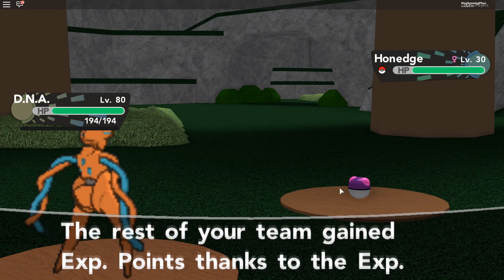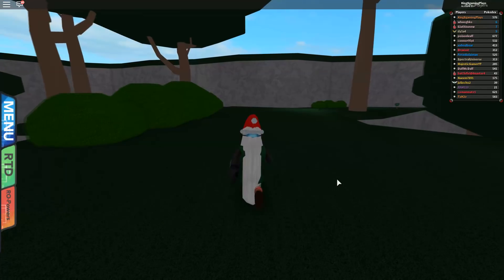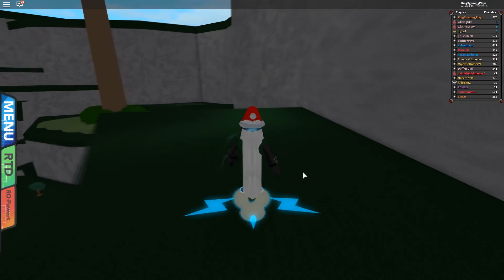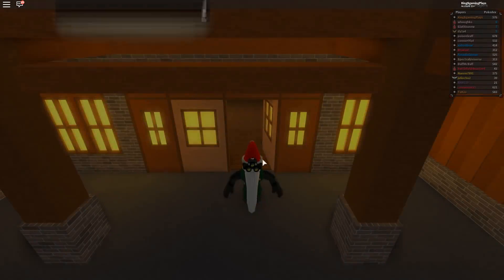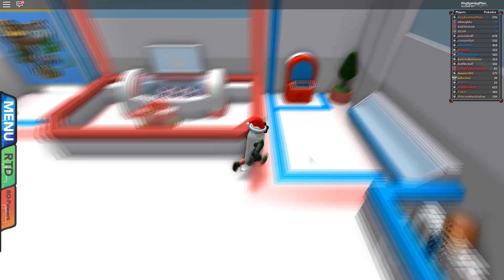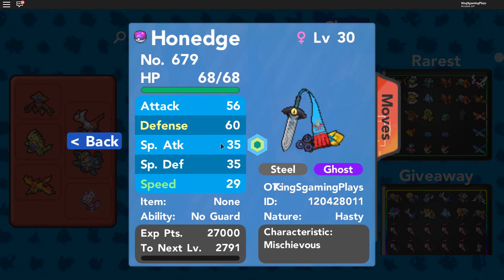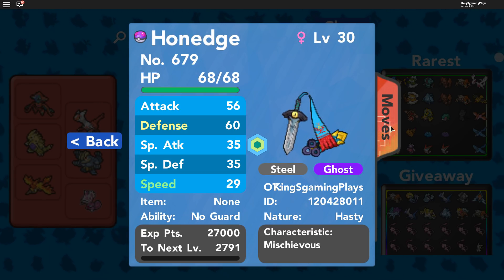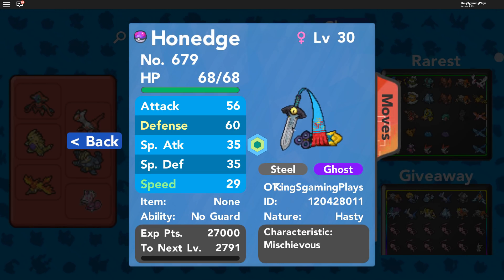I'm actually going to call it Zelda when I put it in the PC. So it's in the PC now — let's go back and check it out. Here it is: the special Zelda Onage. It's Steel Ghost type, Ability No Guard, with moves Shadow Sneak, Arrow Ace, Retaliate, and Slash. Really nice. When we evolve it, it's going to look like the pictures I'm going to show on screen right now — you can see it changing style.